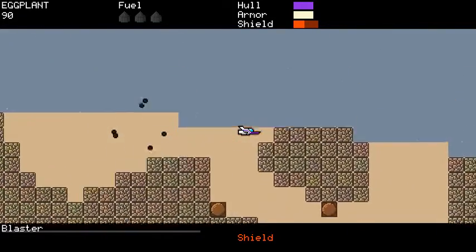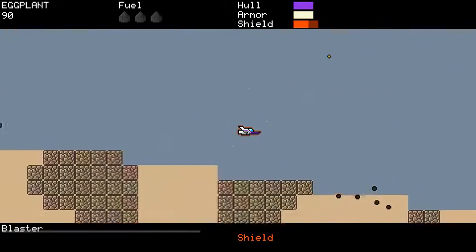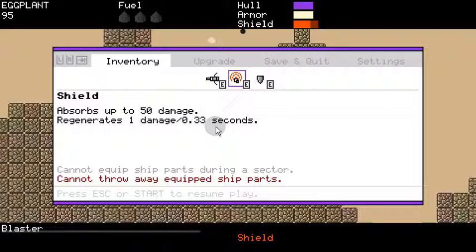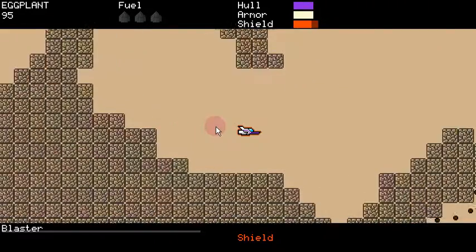The upgrades are definitely the biggest thing. I rebalanced again the armor and shields. Armor starts a little bit weaker, but 50% of damage from collisions is just negated — and that includes collisions with enemies, spiky walls, and force fields, although I want to change that. I want force fields to be different, but the way levels are coded is really stupid — a force field is just a spiky wall with a different graphic that turns on and off. I'll have to rework that. Getting hit by a shot is still normal damage. Shields: the basic shield looks exactly the same, but higher-level shields will absorb less damage but regenerate more quickly.